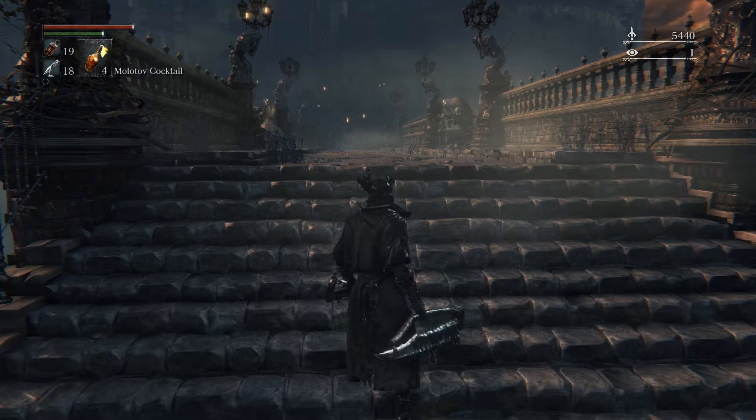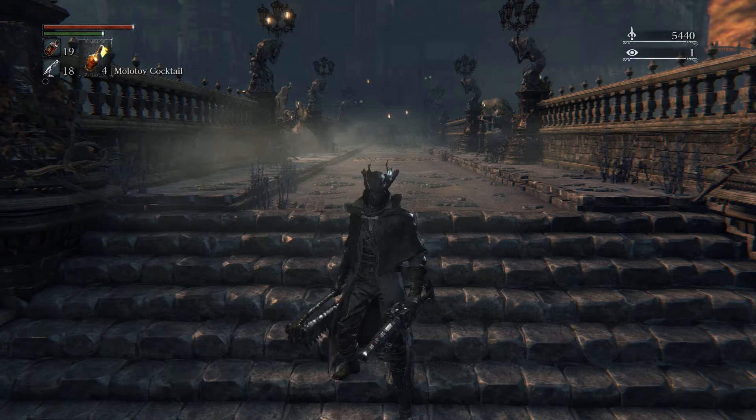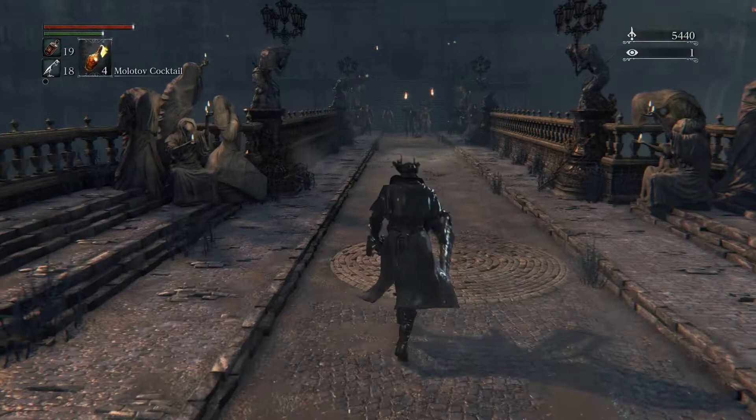When I was here before, this bridge was mostly empty. Now there's a big old ball, which I'm assuming is going to get launched towards us. By the way, I noticed my insight is down to one. While exploring I found an NPC summon sign for some old hunter with an axe and a pistol. I summoned him just for fun and did a bit of fighting - that must have cost an insight. So you spend one insight per summon.